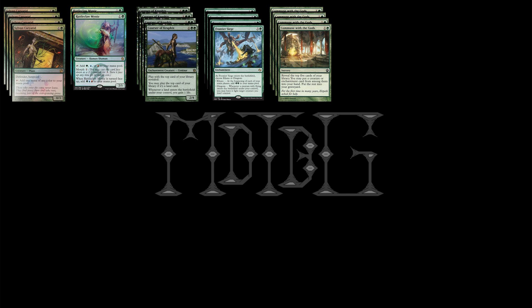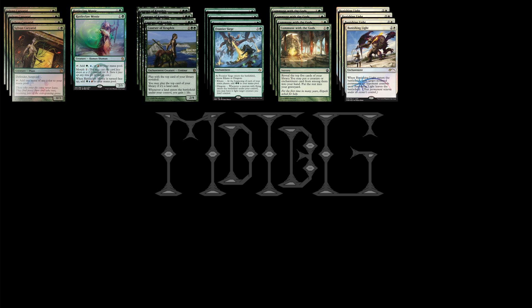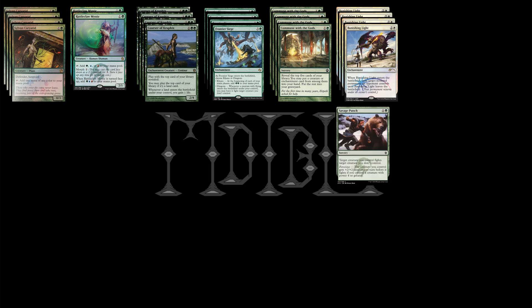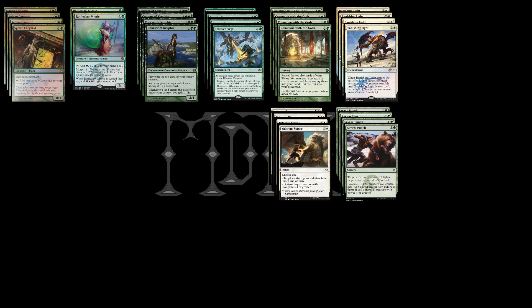Another great thing about Commune with the Gods is you can combine that with our next card, Banishing Light, to be able to dig into your removal. So we're going to run four Banishing Lights. Next up, we have Savage Punch. Without the Courser, it's really tough to run Savage Punch, but with it we can run Savage Punch as a four-of for some early game removal too. After that, we have Valorous Stance, which is great for removal and protection, so we're going to run that as a four-of as well.